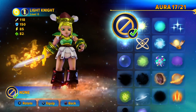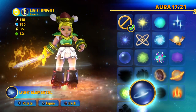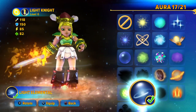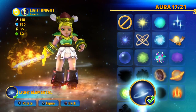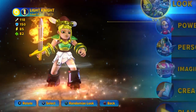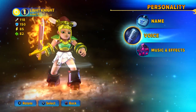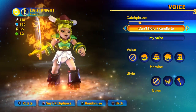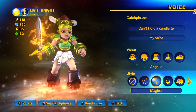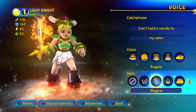And as for the aura, I'd pretty much go for the light elemental. You get the light elemental and the Angel Sword from the light realm with either Aurora or Blastatron. She's almost finished — now for the personality and name. Can't hold a candle to my valour. I recommend Angelic Magical.